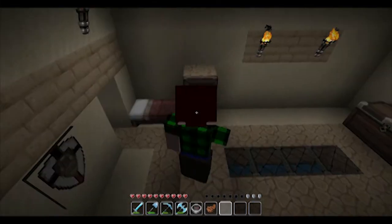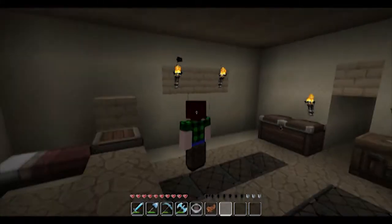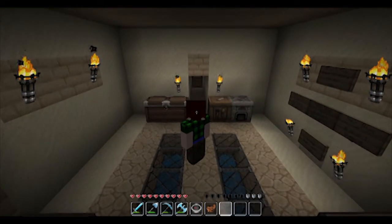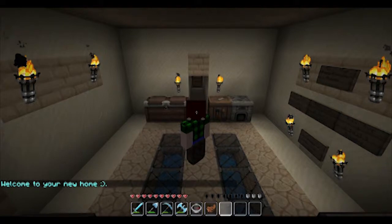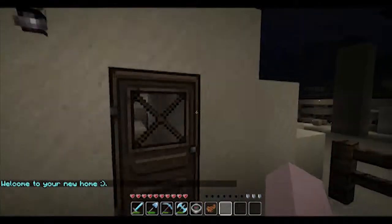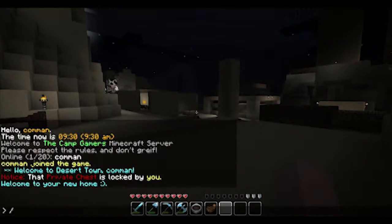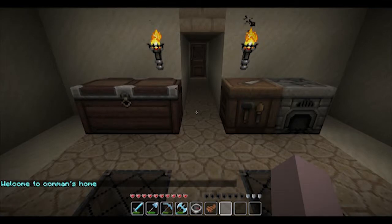You'll notice that in our centre we've got a few different options of things you can use in server commands to help you out. The first thing you'll want to note is once you build up your home, to make it your home you'll need to set home. The way we do that is /home set, and it says welcome to your new home. So then you can go off adventuring into the night, be scared by a creeper from afar, and simply go home — and voila, you return home.